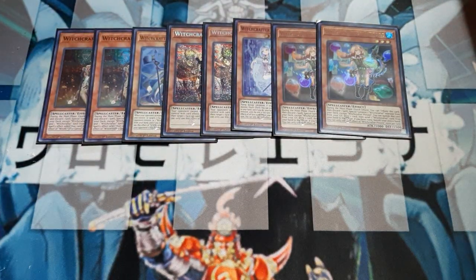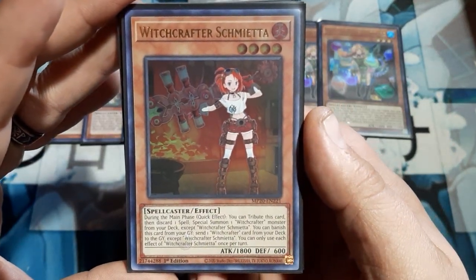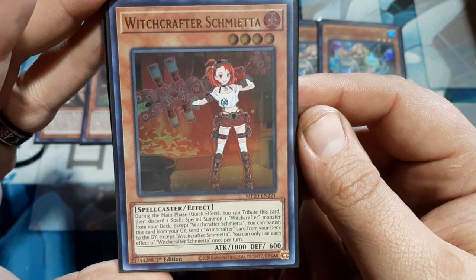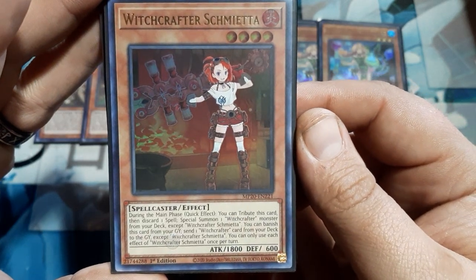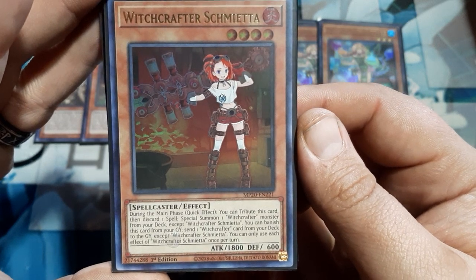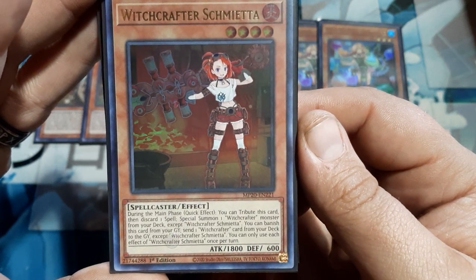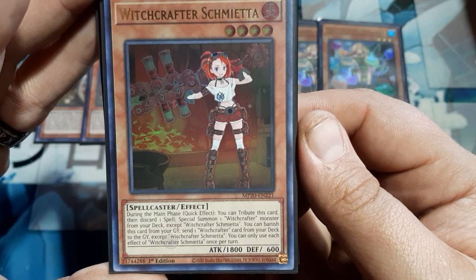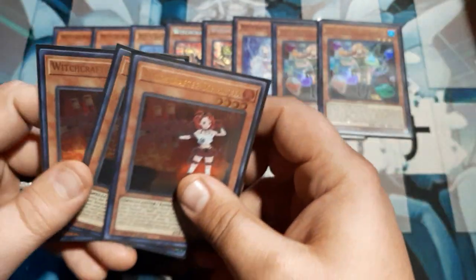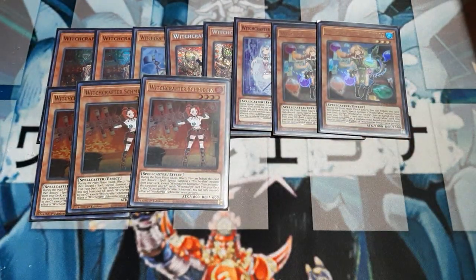One of my favorites is Shmiata, and we will be running three copies. What gets me every time is that giant hammer wand thing — it's just too cool. During the main phase, quick effect: tribute this card, then discard one spell to special summon a Witchcrafter from the deck with a different name. You may banish this from the graveyard to send one Witchcrafter card from the deck to the grave with a different name. Each effect once per turn. It's going to have the most base attack at 1800 of all the lower-star characters, and it's going to help us get into the larger cards the fastest.